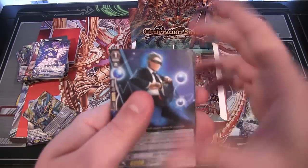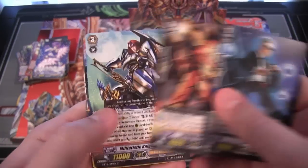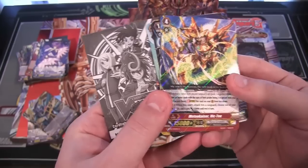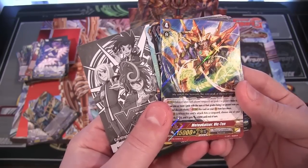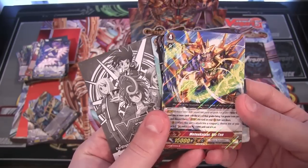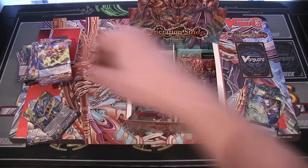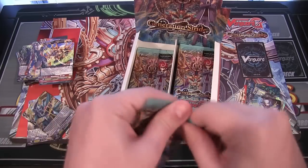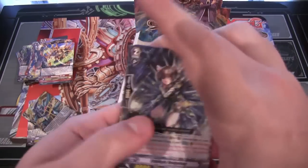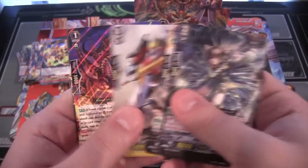Gotta stick with one clan — that's my problem with Cardfight. All these clans, I want to build them all, but we need to stick with one thing so we can actually get something built — something accomplished. Nova Grappler, which is Meadow Kaiser Victim. Man, that's cool looking too. They're just tempting me with all these Nova Grapplers.